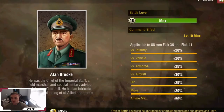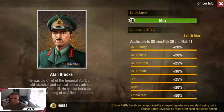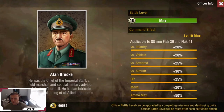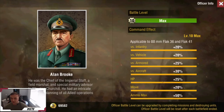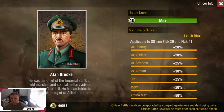Next up we have Alan Brooke — I highly recommend this guy. He is a very, very good Flak 41 and Flak 36 officer. You can just see his bonuses — good HP bonuses, good versus aircraft bonus, and flak are really good against armor too. Very solid here. I think he's either $15 or $20, and he's a very good pickup. With every army you run, you're going to be running flak whether you're airman, cannoneer, or tanker — and these bonuses help out a lot.